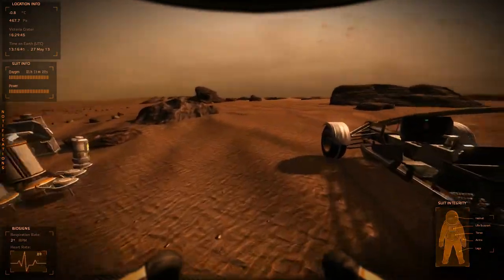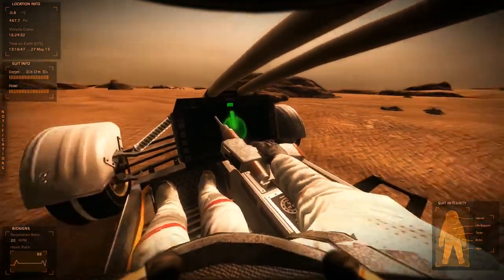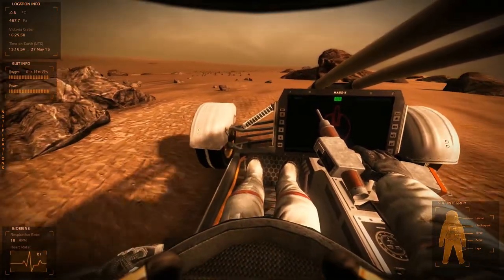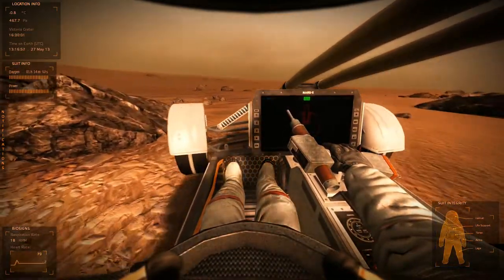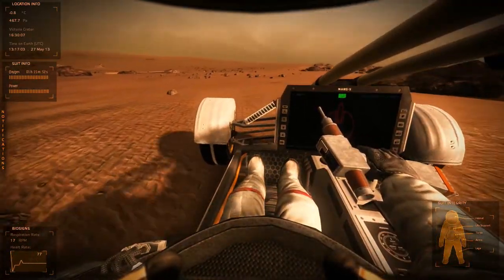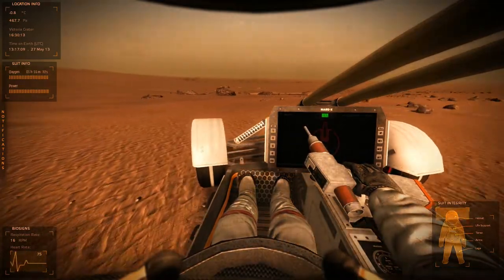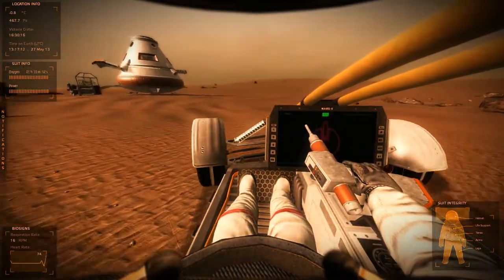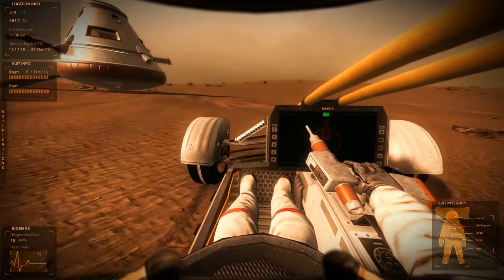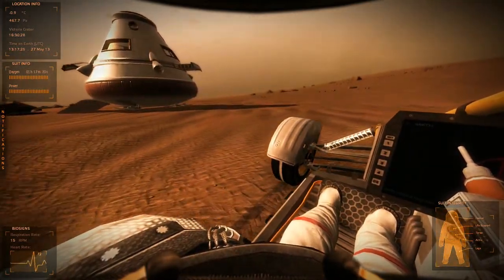Let's take a look at the vehicle - you can drive from the right or left side of the cockpit. Like real rovers, it's not going to do 120 miles an hour - it'll be a couple of kilometers an hour, and that's pretty much the only way to get around Mars unless you're walking. If you're playing multiplayer, you might want to set up a race course and see who can navigate with the highest level of efficiency.